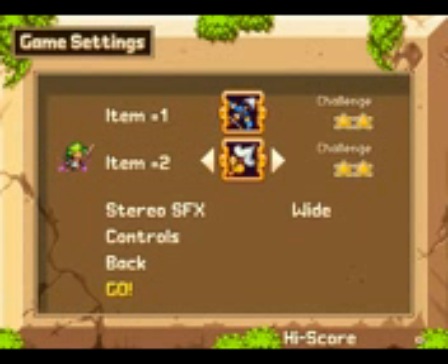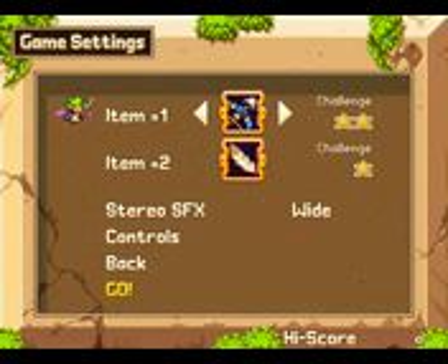We've got the hook shot, which allows us to swing around and do some really nice sword sweep thing — a little sword sweep attack. It's really nice. I like it, but I don't want to use it. And we've got the cuckoo, which is a chicken, and you take it out, and I don't really like it. Next, we're going to use the fairy — or hero's bow — and the roc's feather.